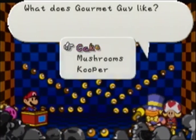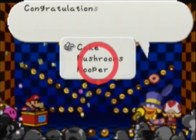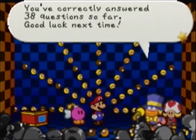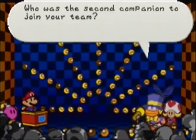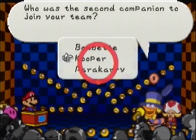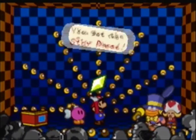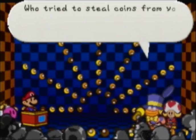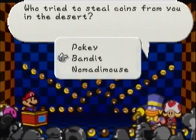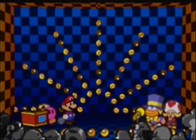What does Gourmet Guy like? Apparently he likes cake. The thing he doesn't know about is that the cake is a lie — I had to throw that little joke in there. Who was the second companion to join your team? That would be Kooper. Who tried to steal coins from you in the desert? That would be the Bandit — those little guys with masks and pink robes.